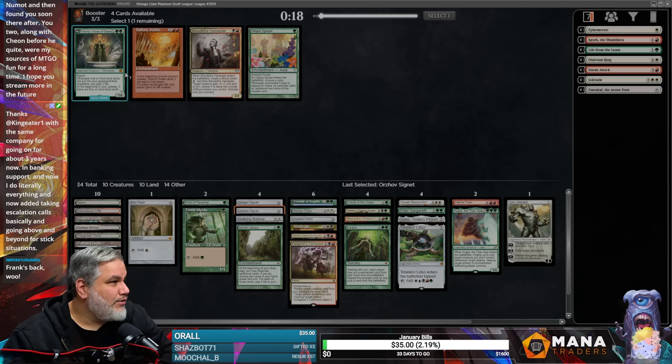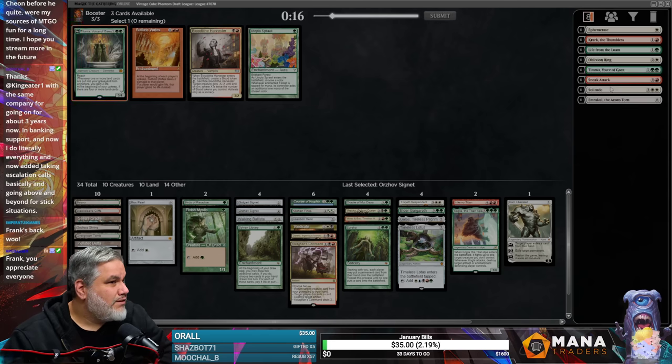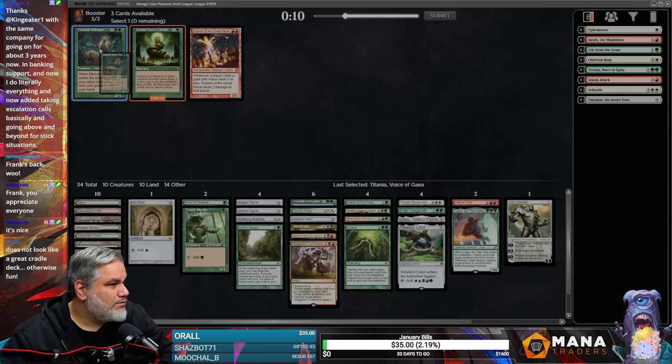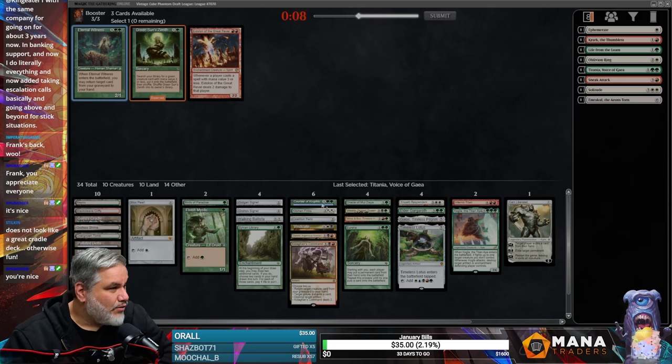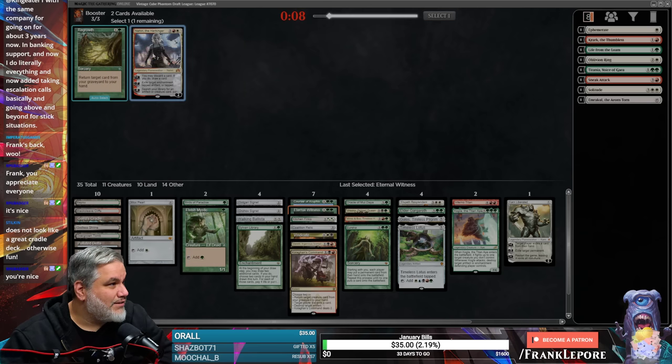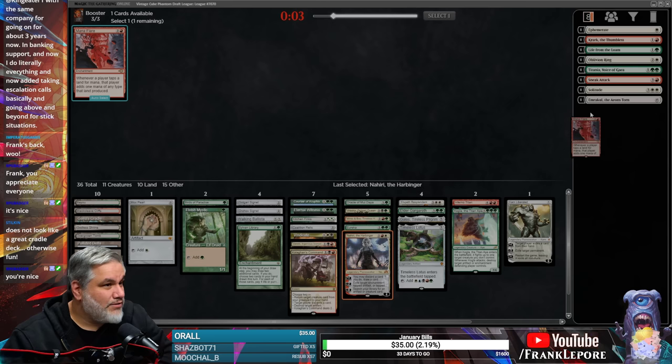This is actually only 24 cards. Eternal Witness. What does Green Sun's Zenith get us? Oracle, Courser, one of these guys, Gargaroth — actually, Green Sun's could be pretty good here. We'll take the Eternal Witness — I'm just a sucker for an Eternal Witness. We'll take a Nahiri. These are some nice late pickups. We got an Emrakul in the sideboard too.